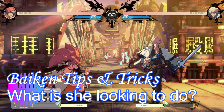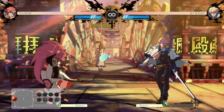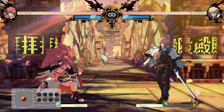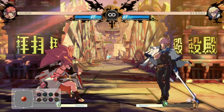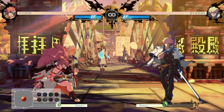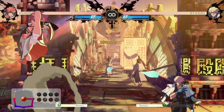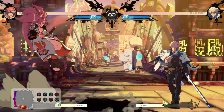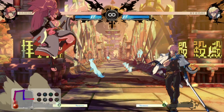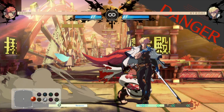Now, before we get into the weeds with specifics, gimmicks, and tricks — what's Baikin all about? What's her basic game plan? If I had to phrase it in any one specific way, Baikin for the most part would be a neutral control character, because she has a lot of tools to do so. She has good and very workable buttons — maybe not best in class, but they don't need to be, because you also add the Tatami mats which control space very well and are somewhat difficult to get around. Either the air version or the grounded version can just shut down an opposing opponent very easily if they're trying to rush in all the time.